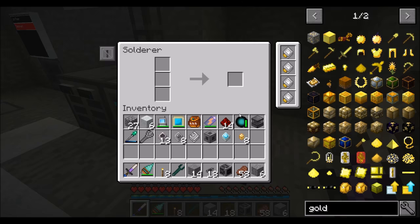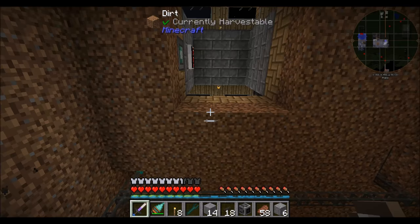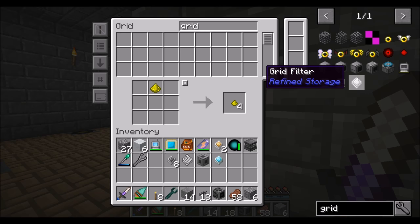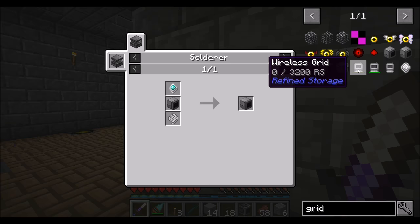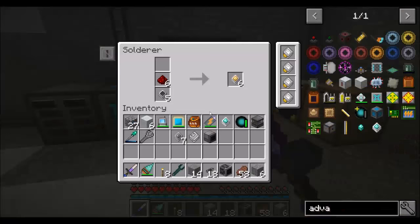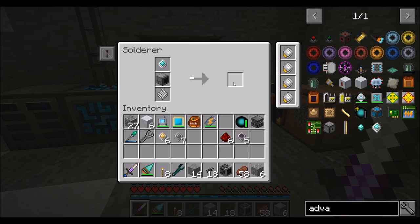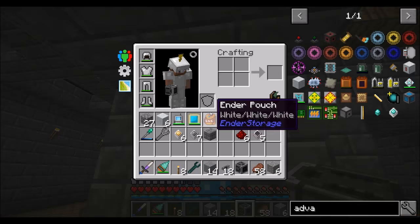In order to define patterns and teach the system how to make things, we're going to need a pattern grid. That requires a grid, an advanced processor, and a pattern. Patterns are made with three glass, three redstone, and three quartz-enriched iron - not terribly hard to make. We also need an advanced processor, and a grid with a destruction core. So we have our grid and our pattern - that makes a pattern grid. This is how we define patterns to teach the whole system how to make cool stuff.